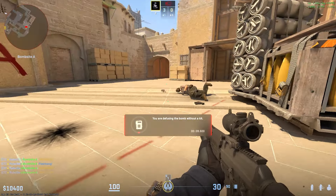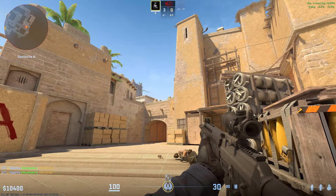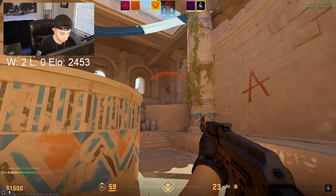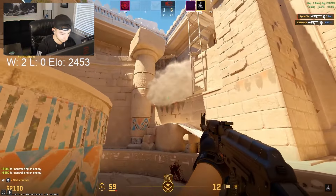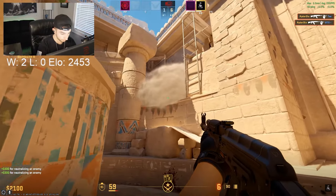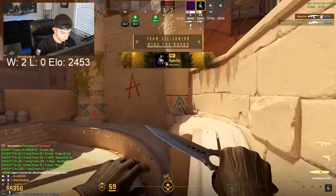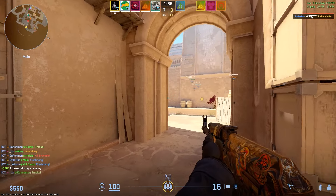As a general rule of thumb to start playing post-plant better: if you're a CT, know that the Ts do not have to peek you until you tap the bomb. And as a T, you do not have to peek until the bomb is tapped. Also take note of where the bomb is planted, and be sure to play in a position that will allow you to peek the bomb when you need to. If you get better at this, your win rate will likely increase 5–10%.